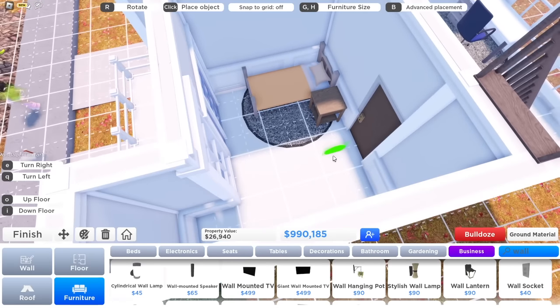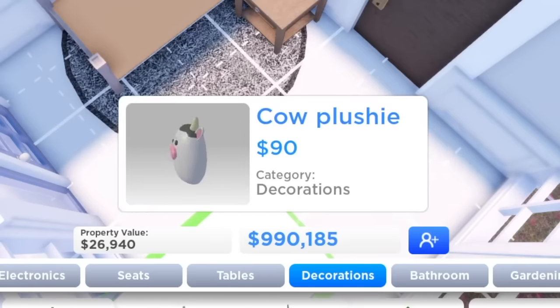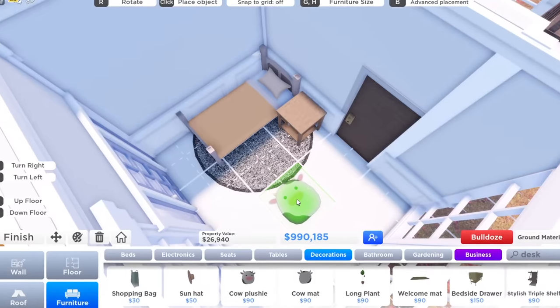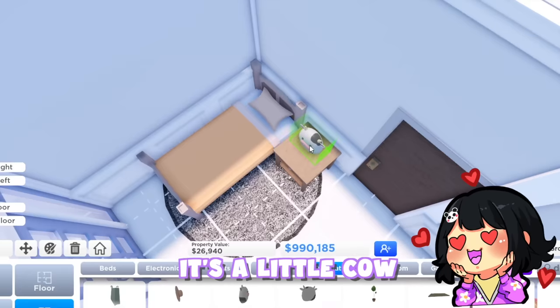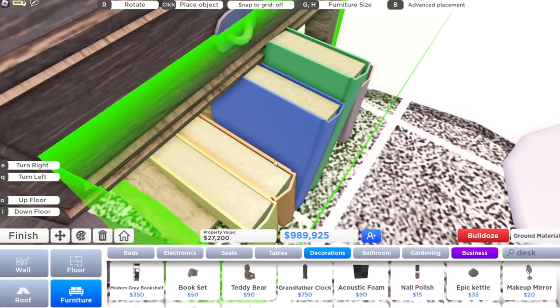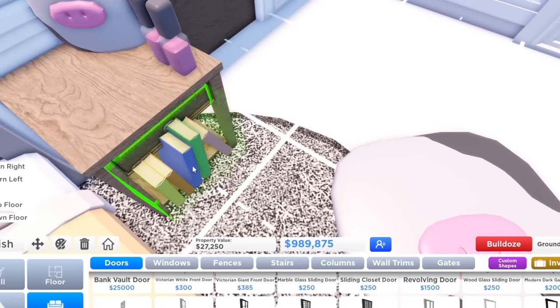I'm gonna make this into the little girl's room because I feel like that would be kind of nice. Cow plushie? Stop. A cow mat? Bro. It's a little cow plushie — very cute. I keep forgetting that we have advanced placement. What is wrong with me?